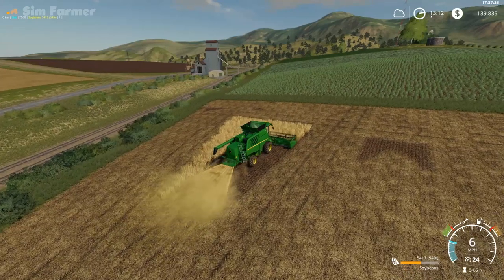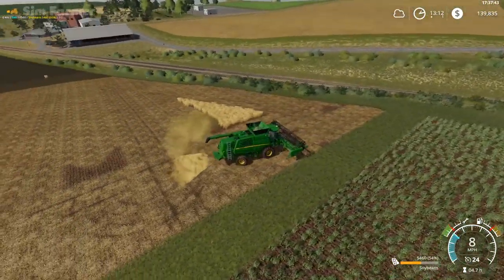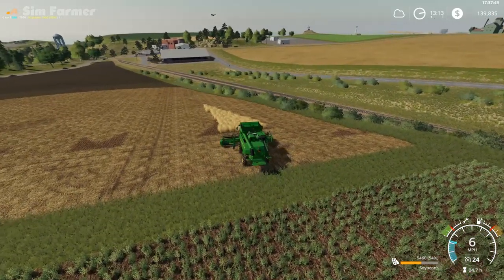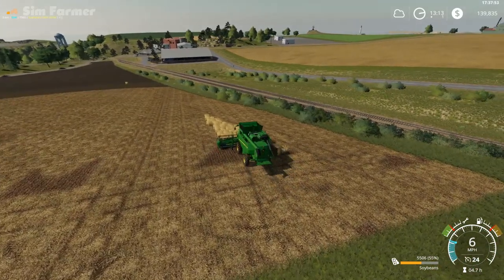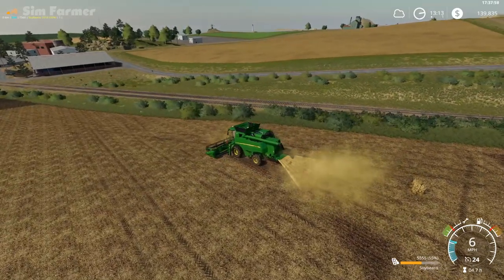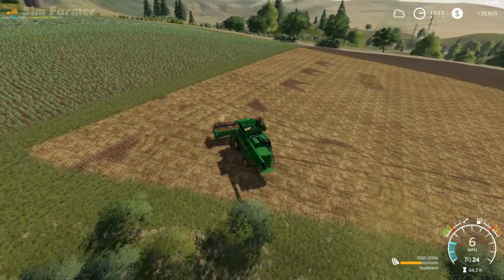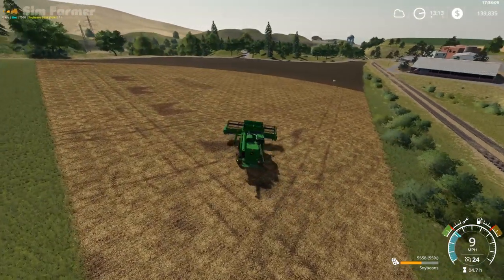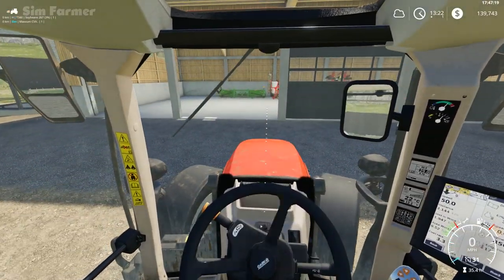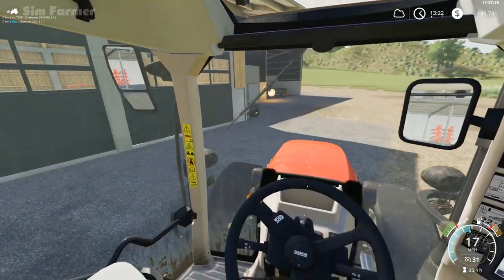I'll probably leave a worker on to do most of field 12. What I need to do is get down to field 19 and look at getting that planted with soybeans and sunflowers, as I said I was going to do. We can use the six-meter planter for that, so I'll get the Maxim back from doing the fertilizing contracts down to the farm and then look at getting that one planted. Okay, we're in the Maxim back down at the farm — what we're going to do first is put the dual wheels on because this tractor doesn't like that big seeder very much.